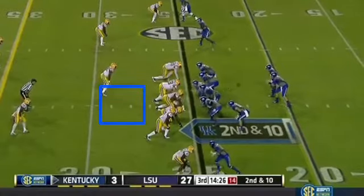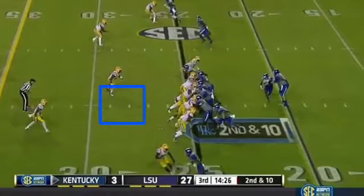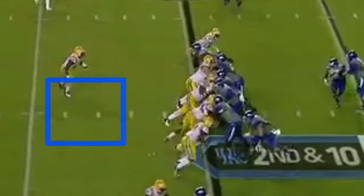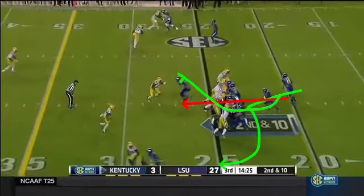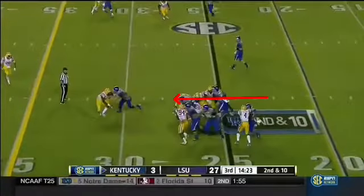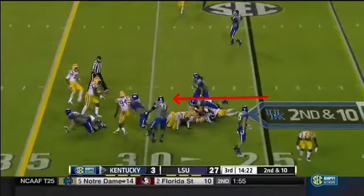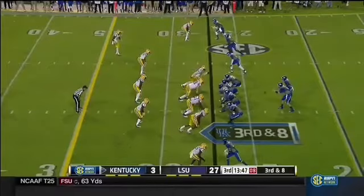Second play, second and ten — I actually like this call. We've got no Mike linebacker and they're gonna run inside zone. There's a double team at the center and the guard right there. The running back does a good job of deciding whether to bend it, cut back, bang it, or bounce it. He does a good job of making up his mind — he's gonna bang it into the hole. Nice gain of five yards, good call on second down.